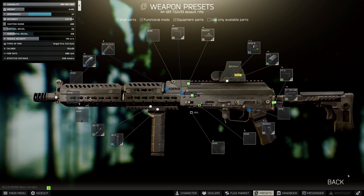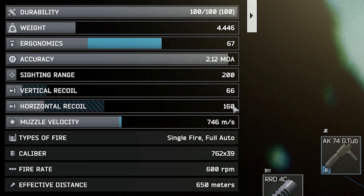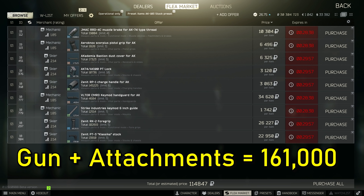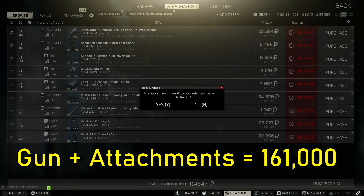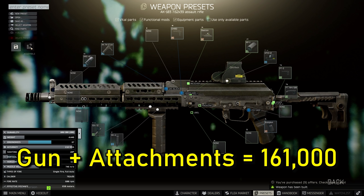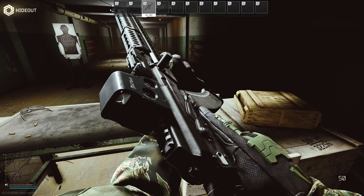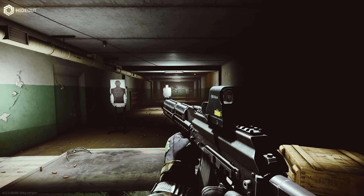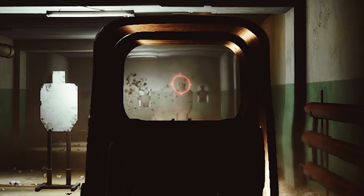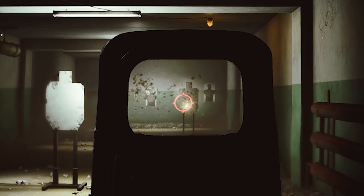This high-end gun comes in at 66 vertical recoil and 160 horizontal. It's a little more expensive than the higher-tier mid build, but you are paying for only about five to six recoil difference. Honestly, I don't really see the point in spending that much extra money for so little recoil reduction — that's why you'll always catch me using the mid or upper-tier builds, or the budget if I'm really trying to make money. This gun is an absolute laser beam, and even with very low assault rifle skills on this character, the recoil is quite nice.